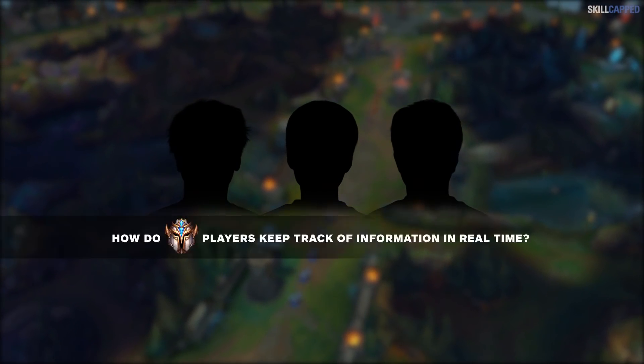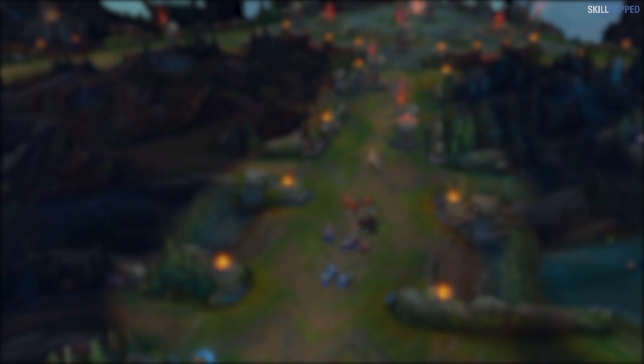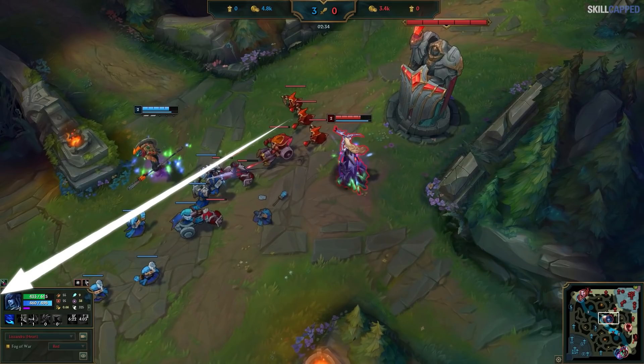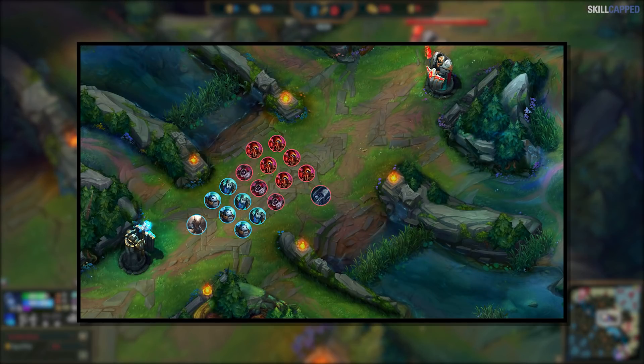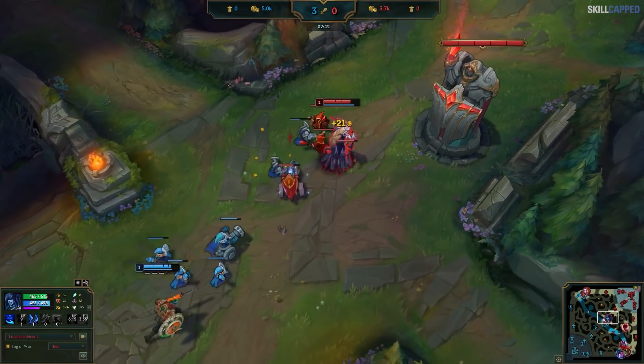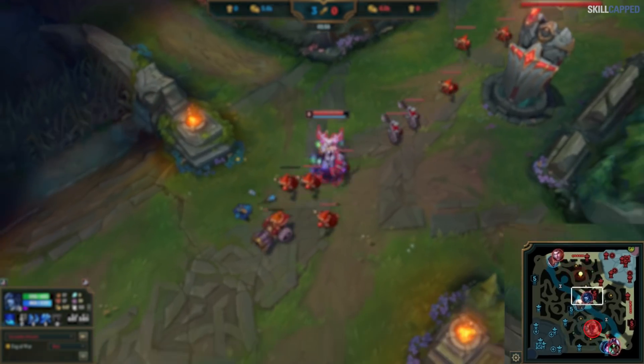A common question is how challenger players keep track of all this information at once in real time, as it can seem very overwhelming. The trick is that they really don't. What they do instead is recognize patterns in the game, then instantly draw on knowledge they've already memorized. For example, when this wave gets to Lissandra's tower and both waves have an even number of minions, Dune B will instantly recognize the even minion rule is in effect and anticipate that on the next wave he's going to run into issues with Pantheon potentially looking to set up a freeze. They aren't analyzing and coming up with answers in real time — they are looking for patterns in advance and instantly recalling the answer they already know. This frees up his brain to focus on other things, like watching the minimap more intently and realizing his jungler is nearby.